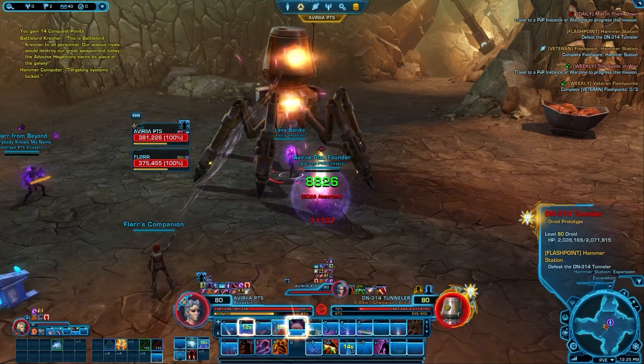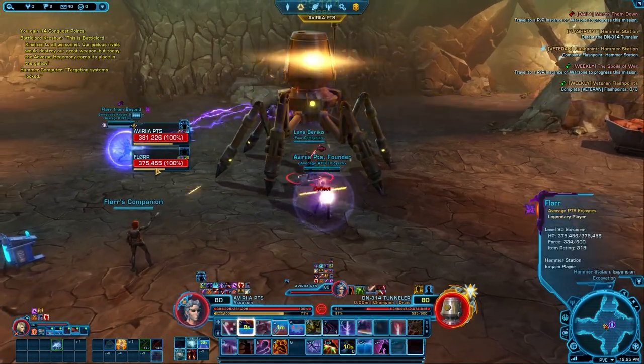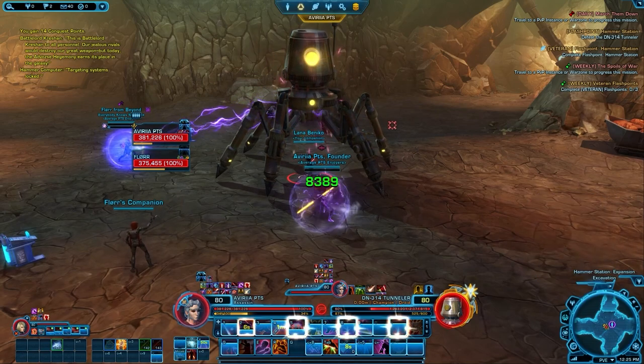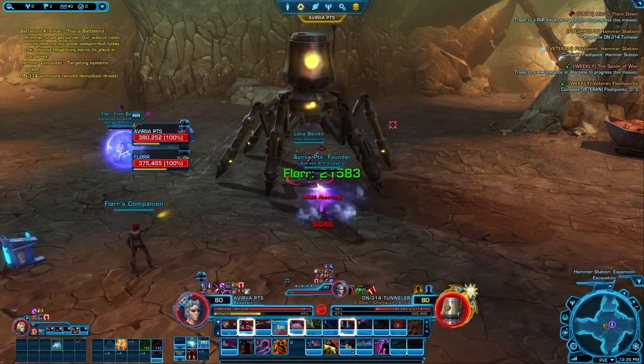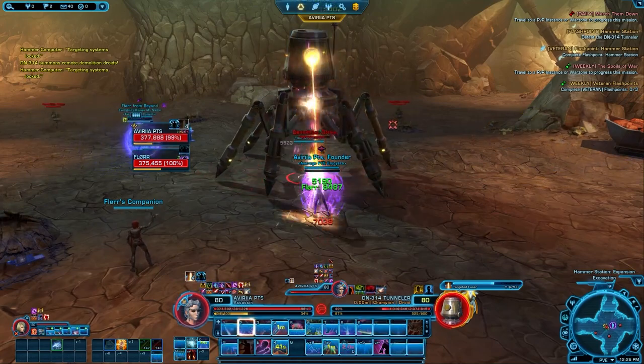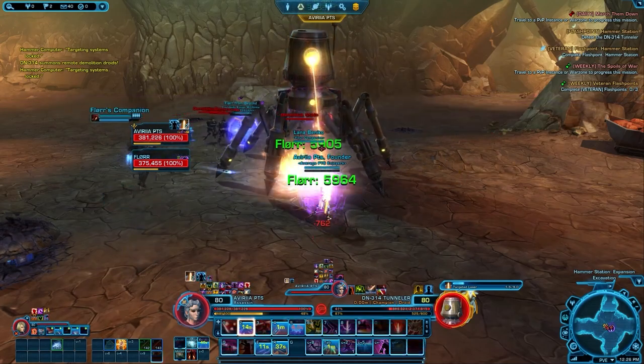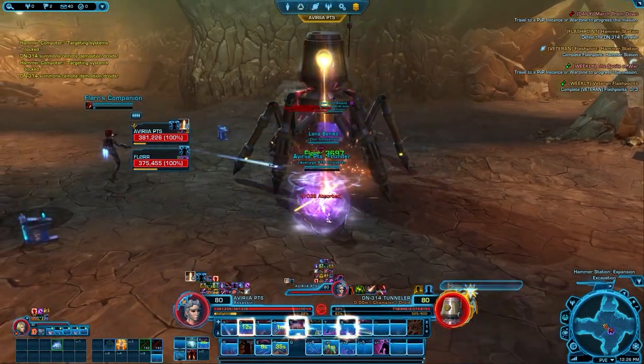You get operation, flashpoint, and conquest gear for PvE content, and then PvP gear for PvP. All these different types of gear also have different types of currencies which you will need to grind before you can upgrade those specific gear pieces. And then you also have different item tier ratings, all depending on the type of gear you get.